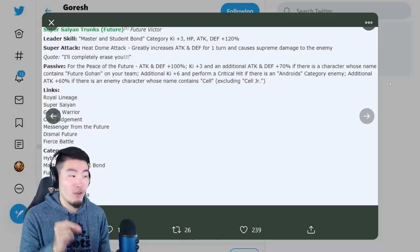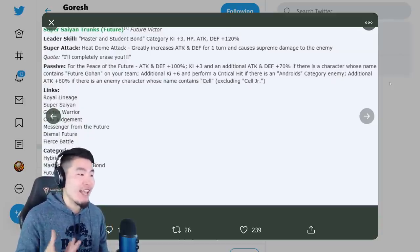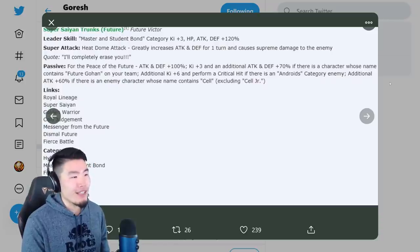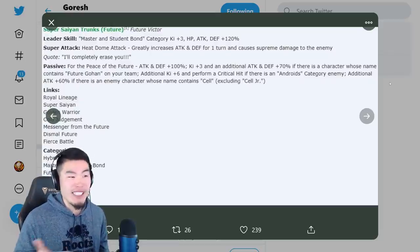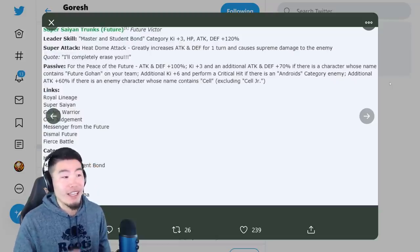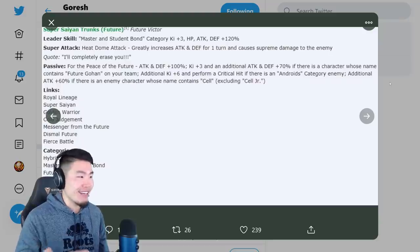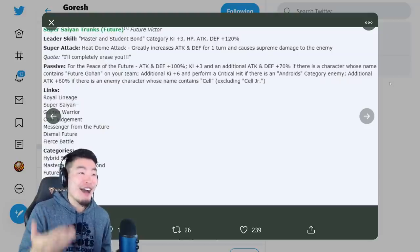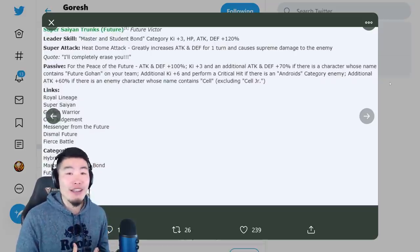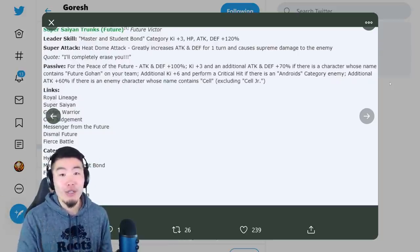His passive is For the Peace of the Future: attack and defense plus 100%, key plus three, and an additional attack and defense plus 70% if there is a character whose name contains Future Gohan on your team. Also key plus six and performs a critical if there is an Android category enemy, and an additional attack with 60% if there is an enemy character whose name contains Cell, excluding Cell Jr. So essentially if you get his full buffs going — which is somewhat situational — just having a Future Gohan on your team already gets you attack and defense plus 170% and key plus three. Fighting an Android enemy gives key plus nine and a guaranteed critical hit. And fighting Cell as well adds another 60%, so that's 230% attack, 170% defense, key plus six, and a guaranteed critical. In the right situation, this Trunks is going to be quite insane.